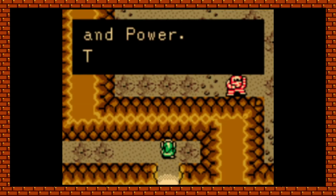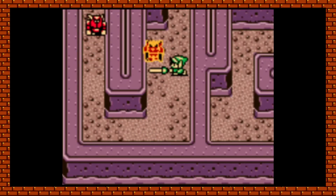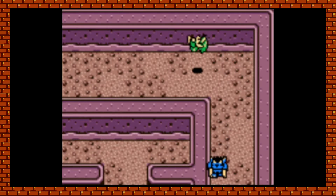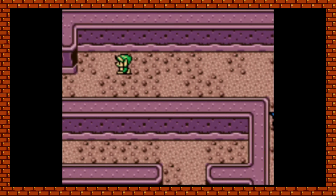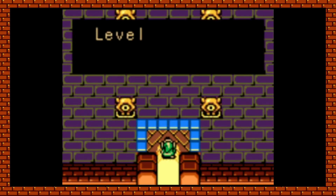After testing our power, wisdom, and courage, the path leads to a giant maze within the Sea of No Return. Navigating this passageway leads us to the dungeon of our final essence of time, Ancient Tomb.